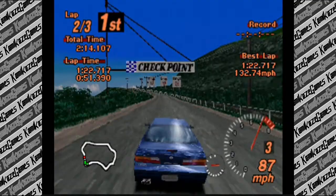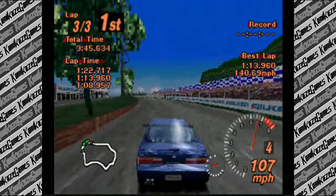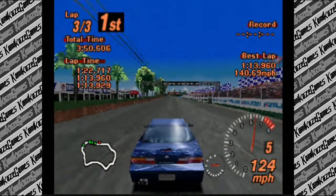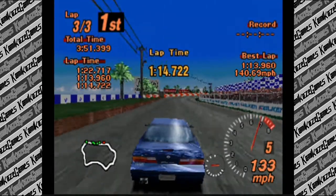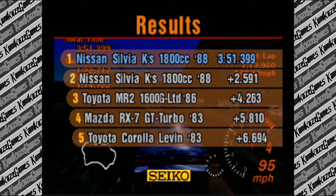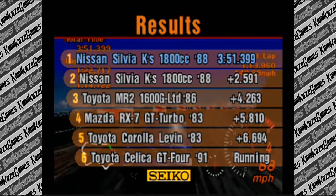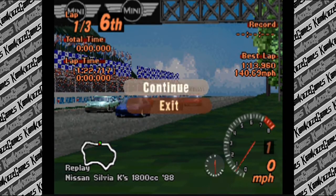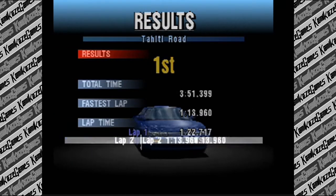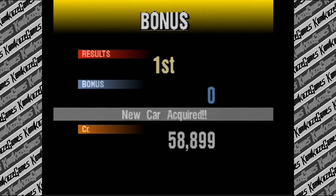I'm winning by quite a bit. This is the easiest $10,000 I've made in a while. As it turns out, that was the easiest race I've done in a long time. We just won that by 2.5 seconds - a casual 2.5 seconds. The Toyota Celica GT4 still running 12 seconds off the pace. Well, that was good. $10,000 and a new car!